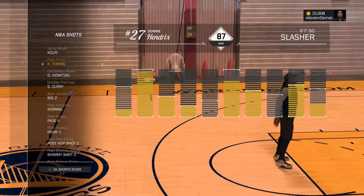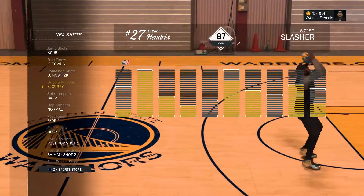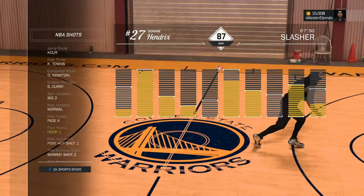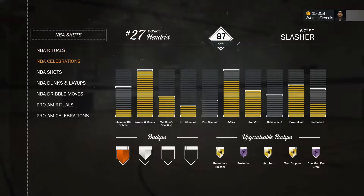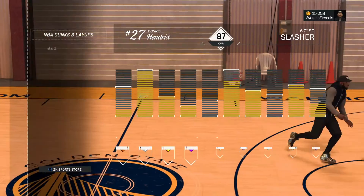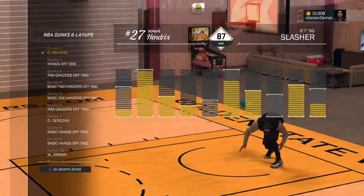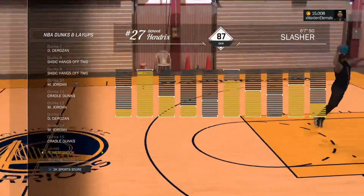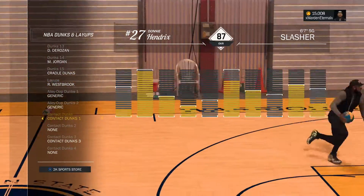My free throw is Karl-Anthony Towns' — to me it's the smoothest and easiest for me to control. For tested dribbles I have Curry. And for my dunks, as a slasher it's important that you have your dunks high enough to get the tested dunks and contact dunks.